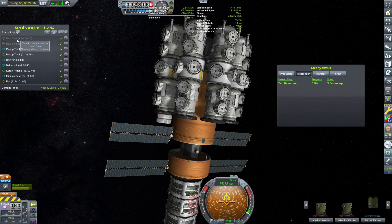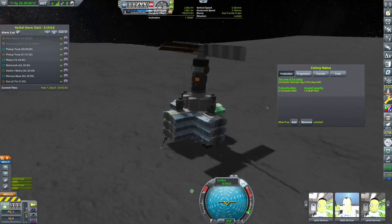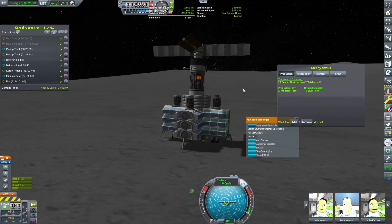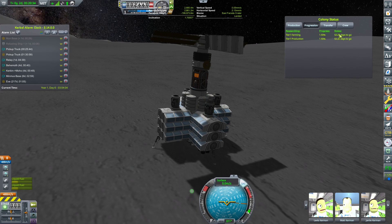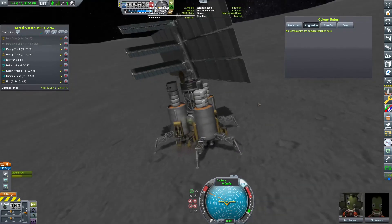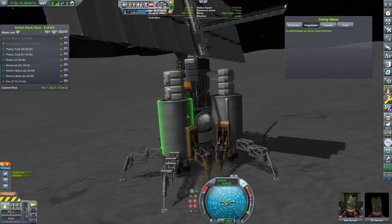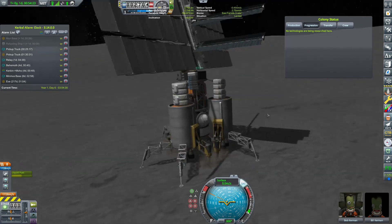Another version of the base I showed earlier — this is a slightly different variant but looks very similar. This one's already landed. You've got your mining operation going, getting your snacks, getting your scrounged stuff, your fertilizer factories. It's well on its way for its own progression to the next tier, which I've actually never gotten to — I've always stopped a bit early. And over here we have my refueling ship, which has a lot of rough edges but I'm pretty happy with it. It's got a lot of drills and is able to collect fuel very quickly.